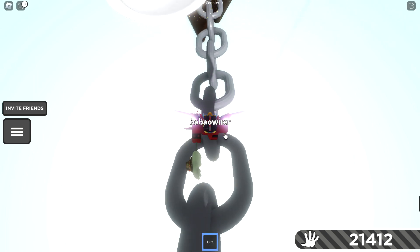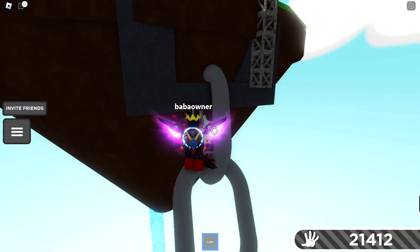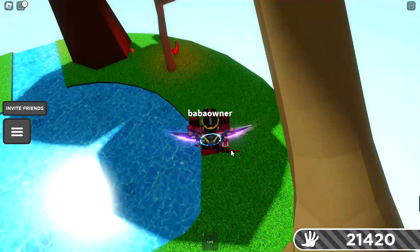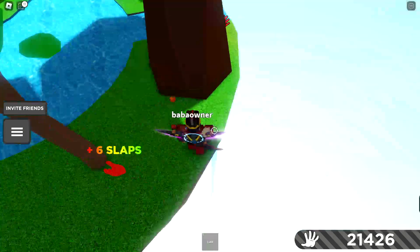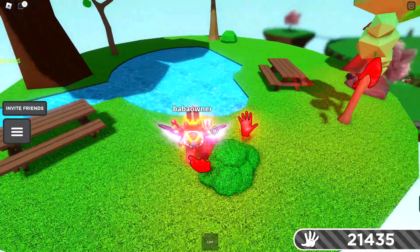After a couple of times, if they don't go into the water hole, a shark will leap out of the water and kill them. So that's the shark mechanic.